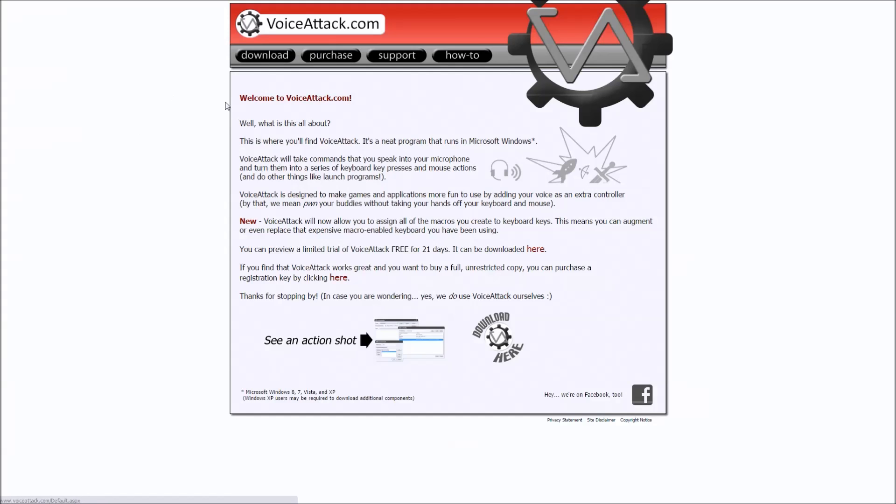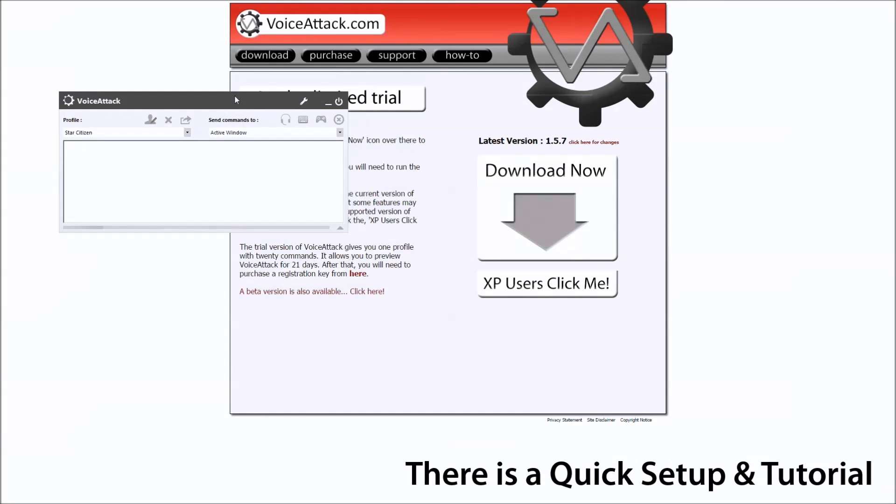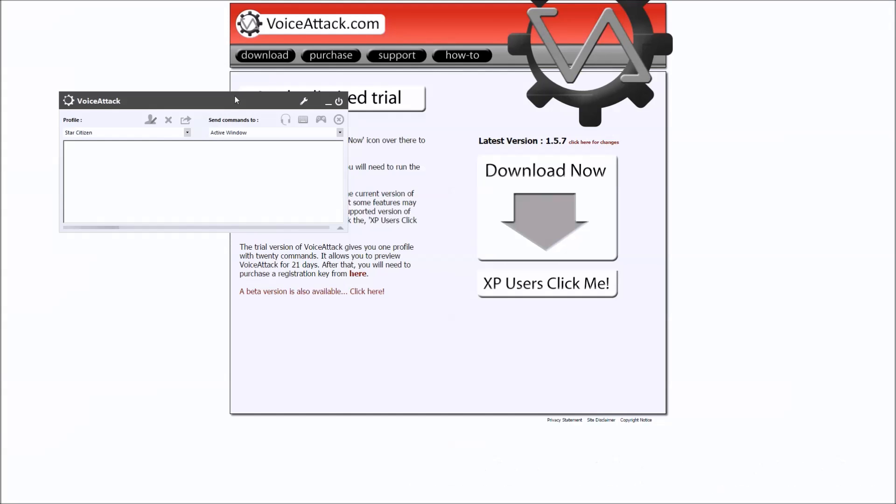And you can download other people's profiles, which is one of the joys of this. Once you've installed VoiceAttack and gone through the literal tutorial — which will take about five minutes — it will also help you set up VoiceAttack. You need a microphone to run this. You talk to your computer for about five minutes and then it will bring you onto this screen. VoiceAttack will now work a lot better than it would have if you hadn't set that up.